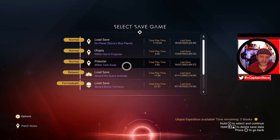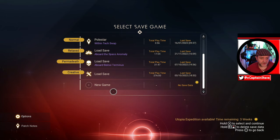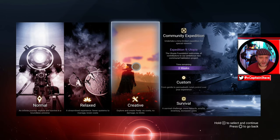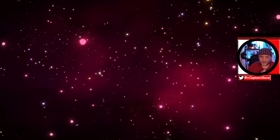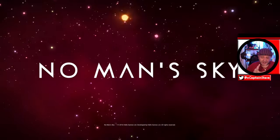Go into No Man's Sky — you can see I've got lots of saves already, well over 101. I've ploughed a lot of hours into this game. Anyway, just go down and hit New Game. And what you want to do is select Creative Mode. I know you're probably thinking you want to play Normal or Relaxed. Don't worry, because you can change your game mode whenever you want.